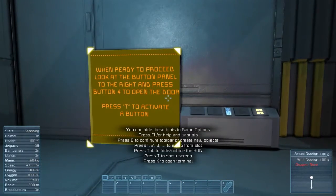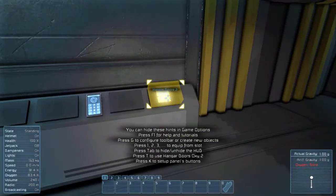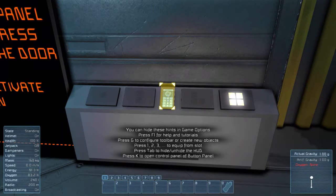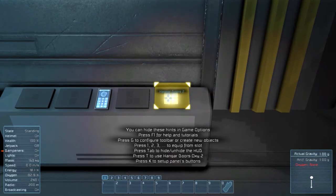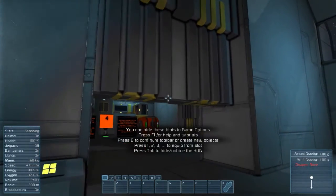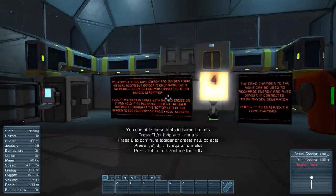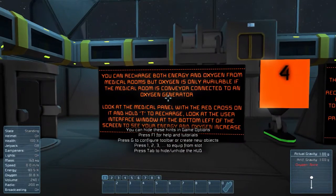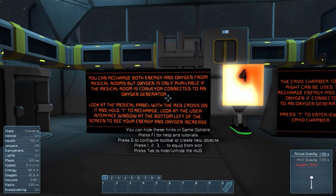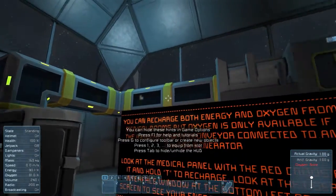When ready to proceed, look at the button panel to the right and press button four to open the door. Press T to activate a button. Hangar doors two — it's the control panel of the button, access denied. So here we can see conveyors taking items. These pipe-like blocks are conveyors.